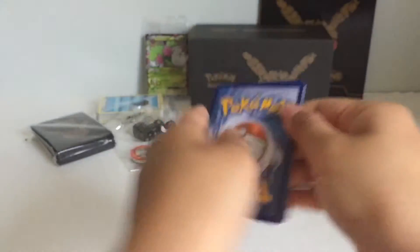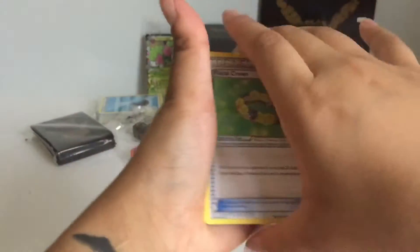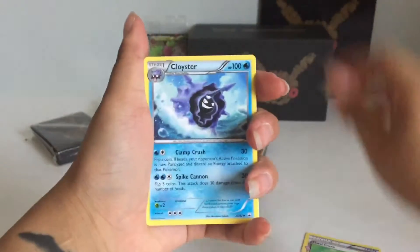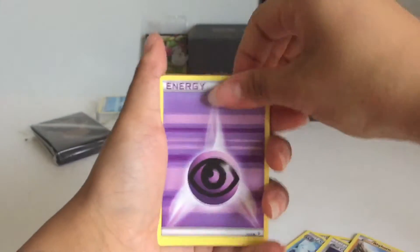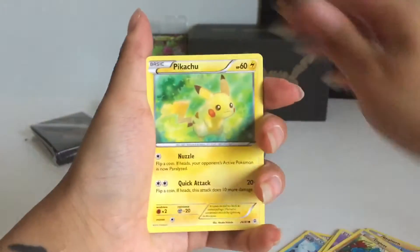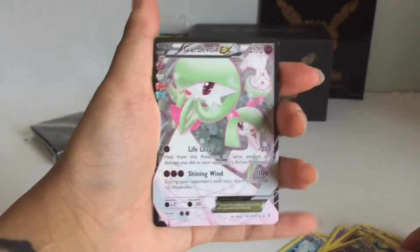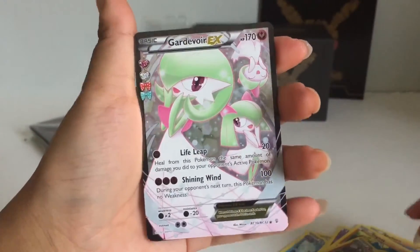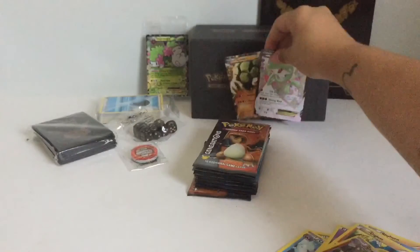That's okay, we still have a lot of cards to go. I should do the three-from-the-back thing. Trainer card, Togedemaru, another Trainer, Rhyhorn, an Energy, Diglett, Pikachu. There's a Reverse Holo Graveler — oh cool! And a Gardevoir EX. And then a Golem EX. This is an awesome pack! That was great.